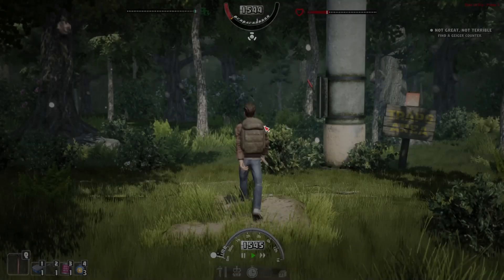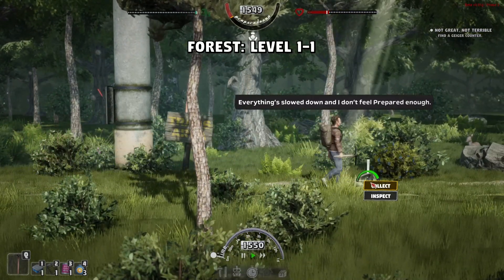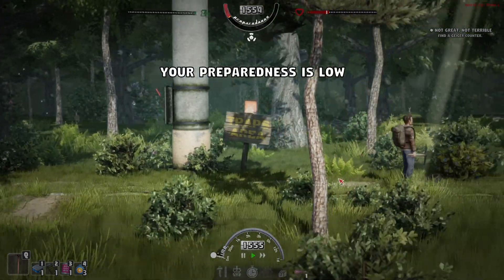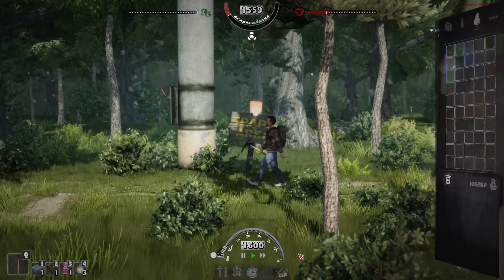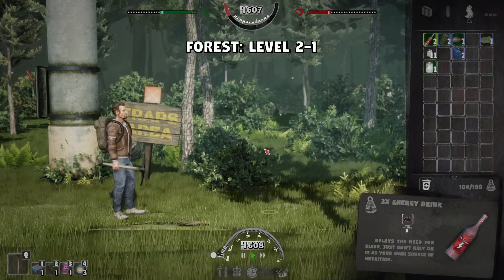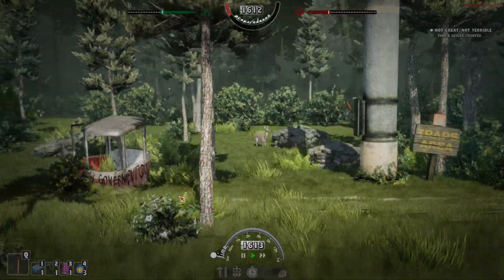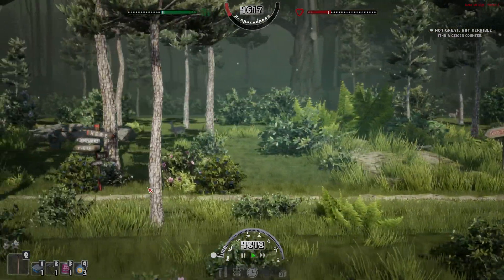We've got to get the farm on the go - that's the next thing to do. The trap was there - let's collect whatever's in there. Just a leg - that kind of sucks. Let's go up to level two and see if we can find some wood. Hopefully eating that gives us a bit more stamina. Can we find any more wood? No - fair enough.